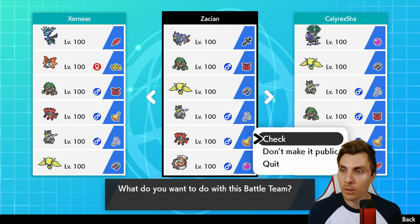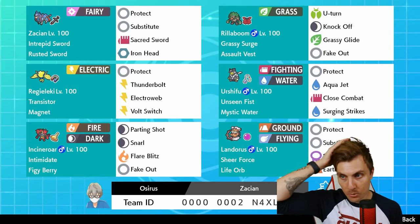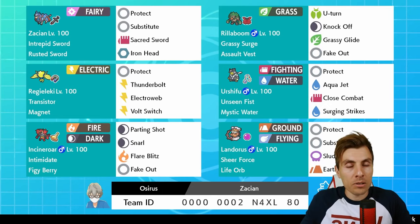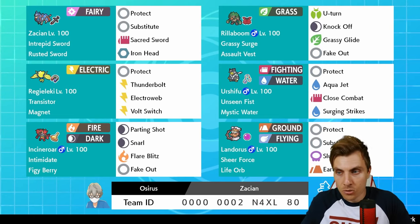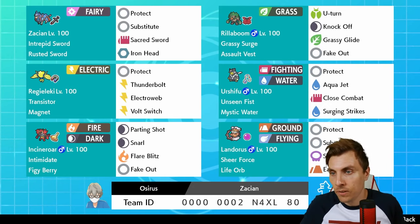Zacian is probably one of my more favorite restricted Pokémon in this format — super powerful. It's got that Intrepid Sword ability, so whenever it enters the battlefield it gets an attack boost, which is just ridiculous. It kind of makes Intimidate even more important in this format. Got a pretty standard set with Substitute: you take advantage of that to negate Intimidate shuffling if you can get that Substitute up. Any further Intimidates coming onto the field, as long as the Substitute is active, will not go through and you won't get those attack drops — makes life a lot easier for Zacian to play around with.